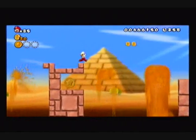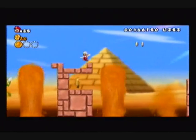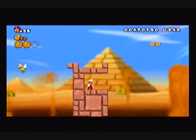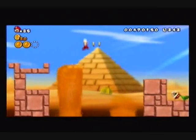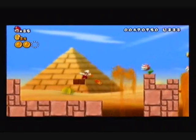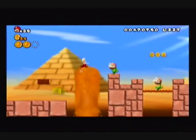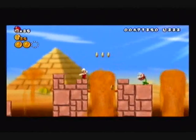The easiest way for me to get the second star coin — I slide against the wall and into the crack. I don't like the fact that piranha plants come right on these things either.